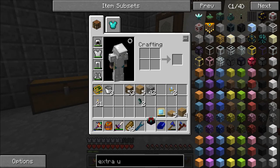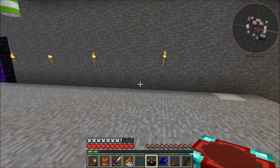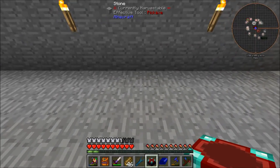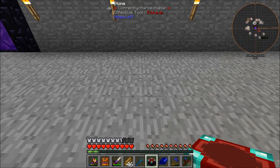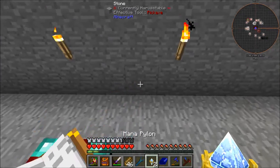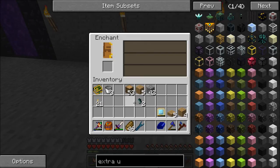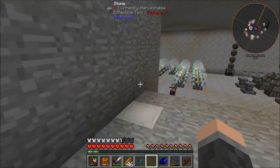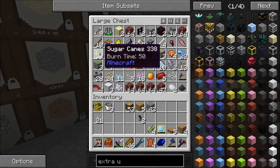Just going to use two of these, which is nice. I'll put them down here for now - put you there and there. I'm going to get four books, which should give me three, six, nine, twelve - twelve Magical Wood.